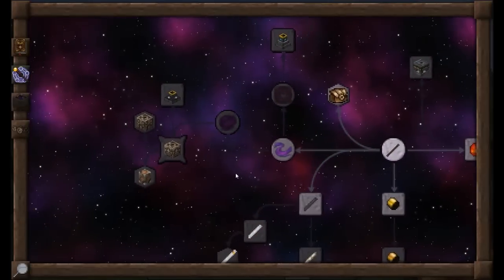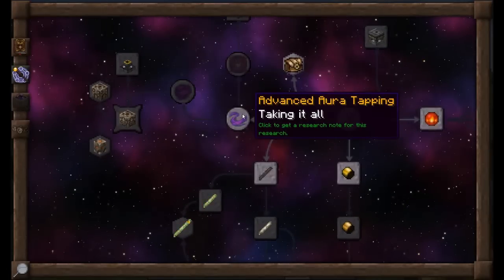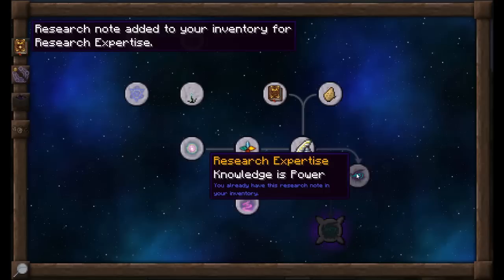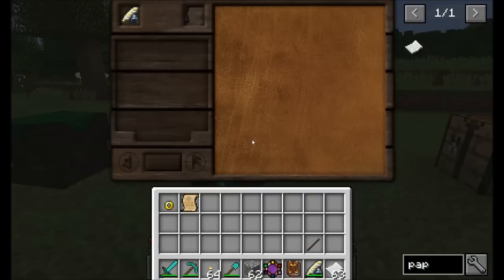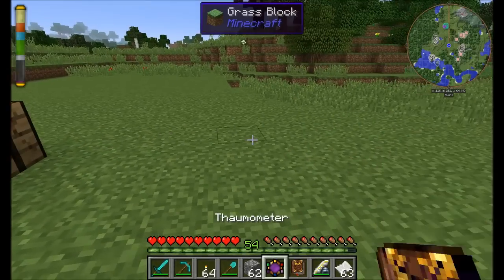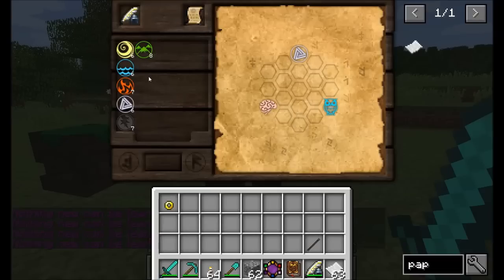You'll notice a bunch of things are grayed out, meaning we need prerequisite research before we can access them. The ones that are blinking are the ones we can currently research. No longer do you need to scan things in the environment to get research points — every research note has a predefined amount of research points that come with it, and you use those points to connect the tabs in much the same way as in Thaumcraft 4.